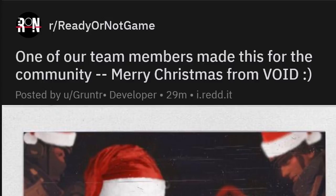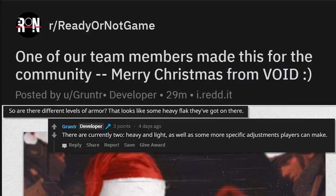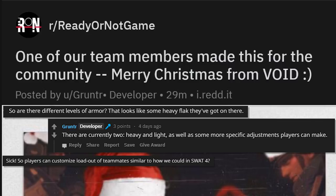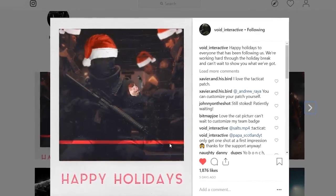Merry Christmas from Void. Somebody in the comment says 'so are there different levels of armor? That looks like some heavy flack they got on there.' And the developer replies with 'there are currently two — heavy and light — as well as some more specific adjustments players can make.' Players can customize the loadout of teammates, similar to how we could in SWAT 4, and the developer replies with 'correct.'